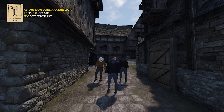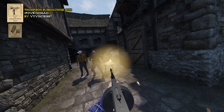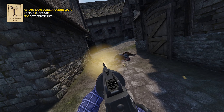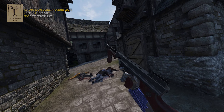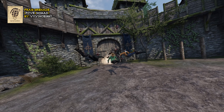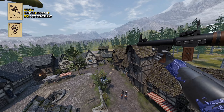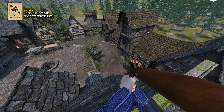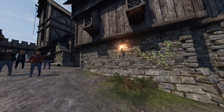One of my personal favorites: a Tommy Gun — it's a Thompson submachine gun. We've also got a grenade, an RPG, and a quiver filled with rockets. You can find the quiver of rockets in the explosives category.